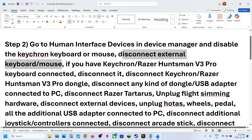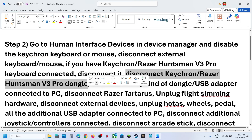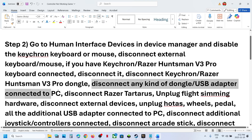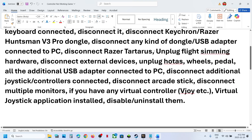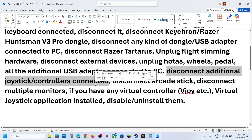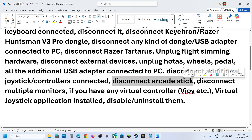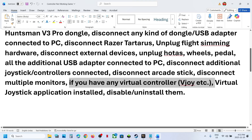Disconnect any external keyboard and mouse you are not using. If you have a Keychron or Razer Huntsman keyboard, disconnect it and disconnect its dongle from the computer. Also disconnect any USB adapters, Razer Tartarus, flight sim hardware like HOTAS, wheel pedals, USB flash drives, and any additional controllers connected to the computer. Disable any virtual controller like V-Joy or similar virtual joystick applications.